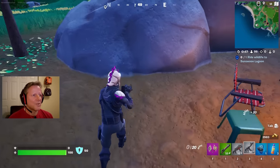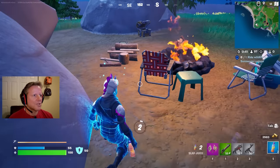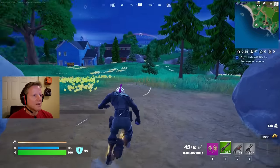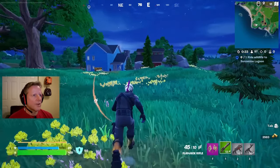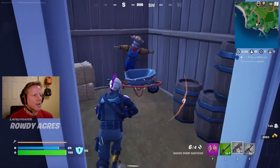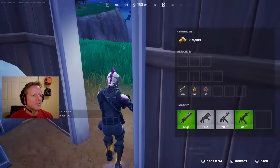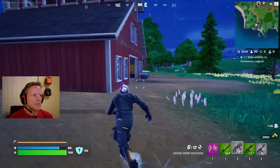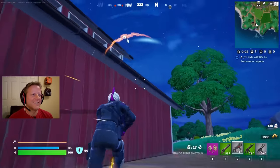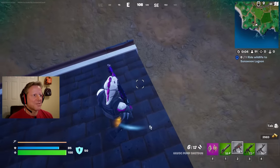Shotgun and havoc — nice! There's slurp juice, slap juice, and shield fish. Finger slipped and lit a fire. Let's slap it after the shield fish to get full shield as fast as possible. Heading into the barn — I see woofies over there being shot at. There's ammo and an ice cream cone, but I want spicy. I hear some footsteps — whoa!